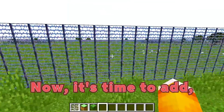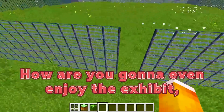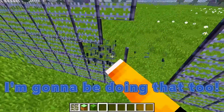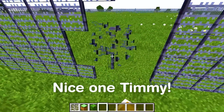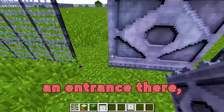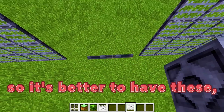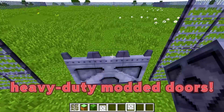Now it's time to add a little way to get in here. How are you even going to enjoy the exhibit if you're just going to watch from the sidelines? Now that we've carved out an entrance there, it's time to add in an actual door. Normal Minecraft doors won't do, so it's better to have these heavy-duty modded doors.